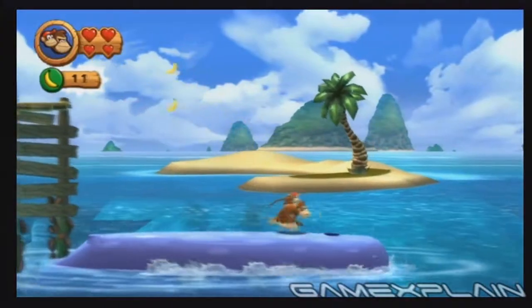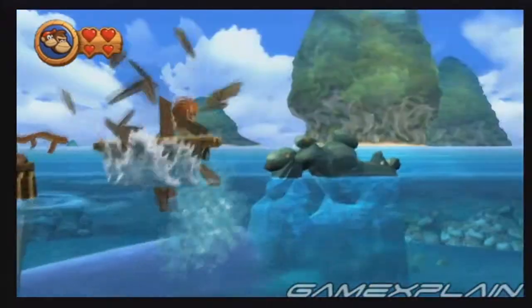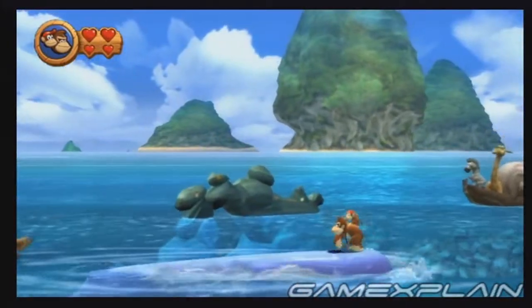After returning to the whale from your island escapade, bounce off the two yellow squids to reach the third puzzle piece. When you see the stranded animals in the background, get ready for the letter N.